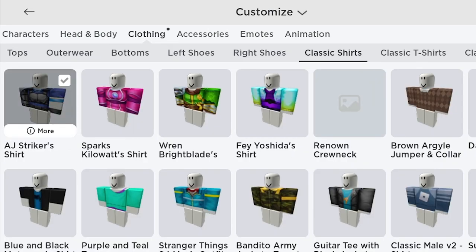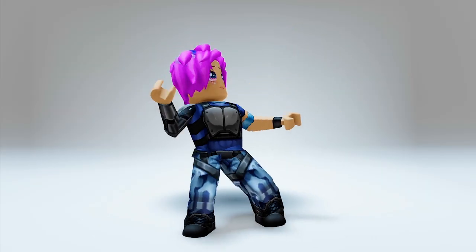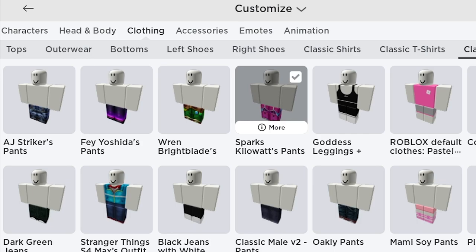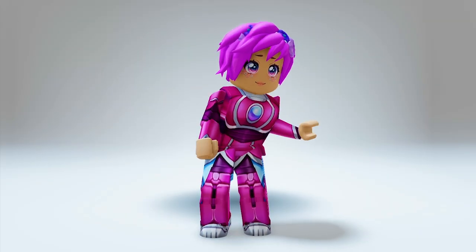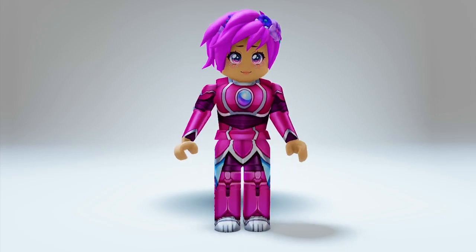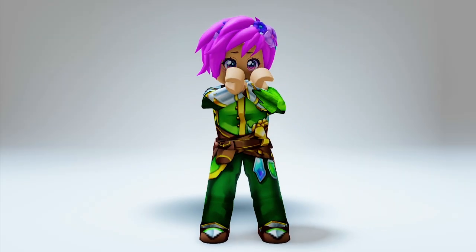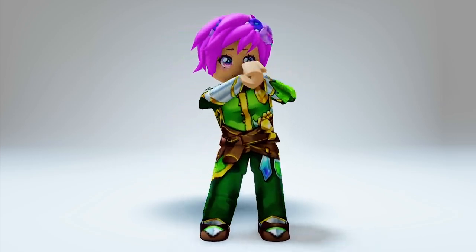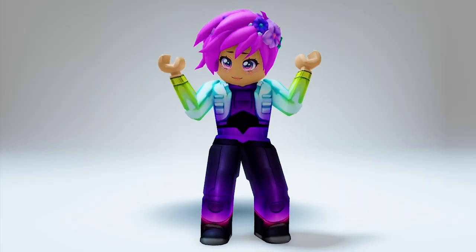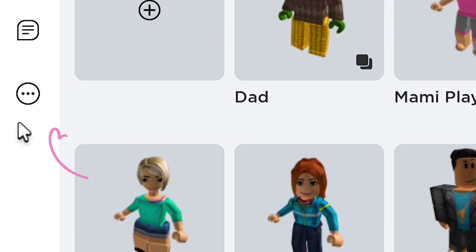Let's try AJ Striker's set first — wow, I love this cool look! I look like a badass chic. Now let's try Sparks' outfit — this is so feminine and it looks really great with my pink hair. Let's check out Ren's outfit — this is so hip! The green highlights my hair and my eyes. And lastly, let's see Fei's set — this is so me! Which one's your bet? Get them all today!